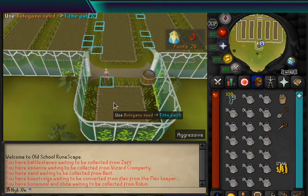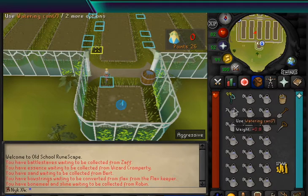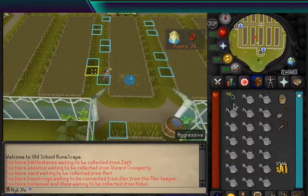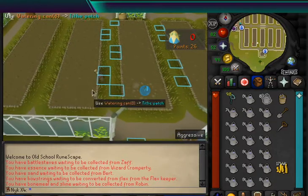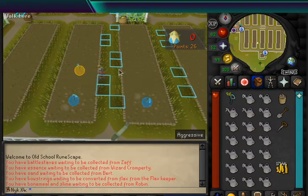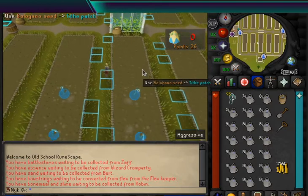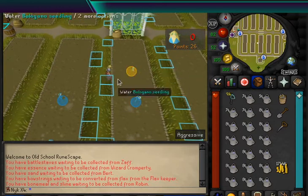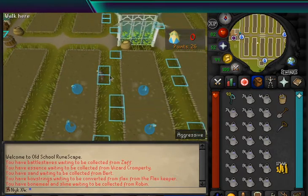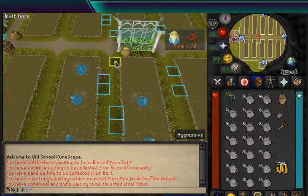So to begin, we'll follow the path here. We want to use these tiles because they allow us to always have one next to each other, which allows you to click directly on the plant with the watering can in the future to move your character and water with one click rather than two. And this allows us to have a more simple setup to the method.